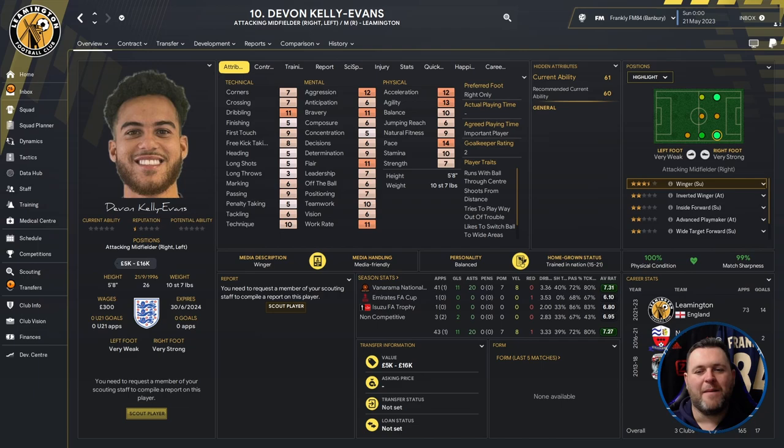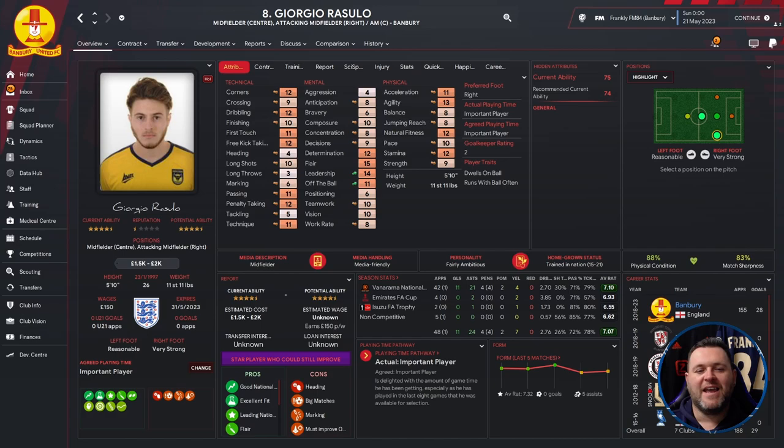Next is Devon Kelly Evans — attacking midfielder right or left, midfielder right, who plays for Leamington. He's 26 years old, five foot eight, valued between five and sixteen thousand pounds. Stats don't stand out hugely, but he has dribbling of 11, aggression of 12, bravery of 11, flair of 11, work rate of 11, with 14 pace and 12 acceleration. Career started at Coventry, went to Nuneaton Borough, ended up at Leamington. In the sim: 41 games, 11 goals, 20 assists, average rating of 7.31.